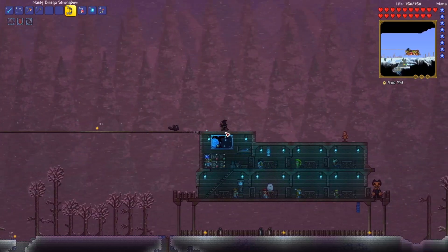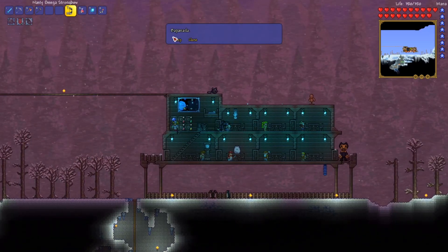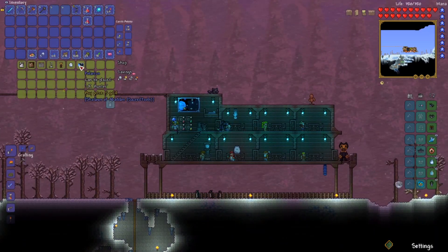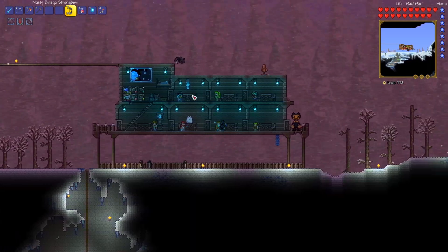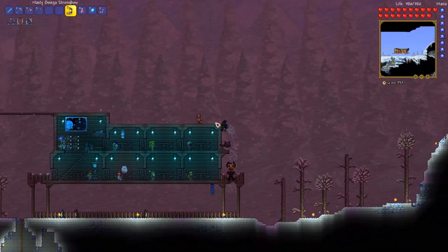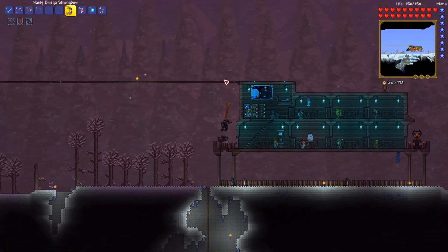Speaking of houses and whatnot, I forgot to mention where I got this picture from - this little space picture. You can buy it from the decorationist right here. It's called Polarius. It's just a little bit of flair to spice up this little shack I've built for myself in the frozen north. Why not subject my NPCs to even more torture? Not only do they get blown up by the bosses I fight here, they also got to freeze to death.